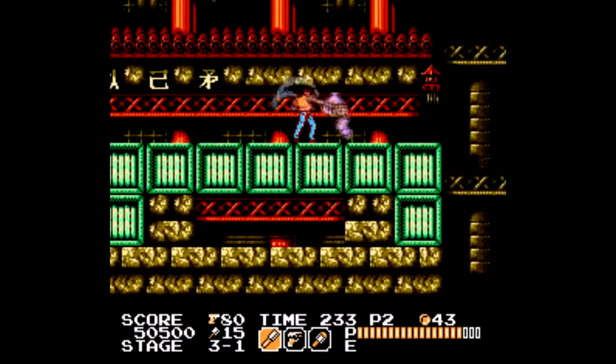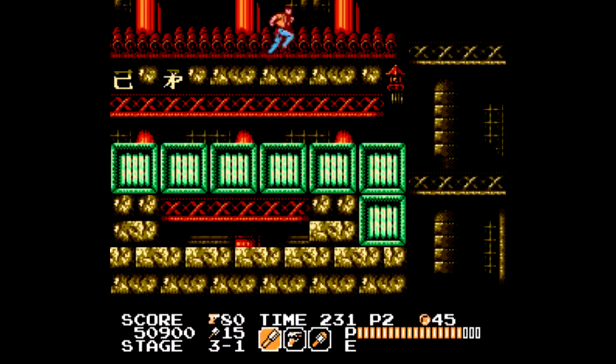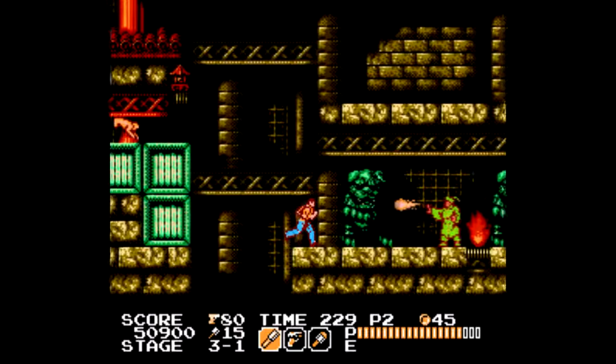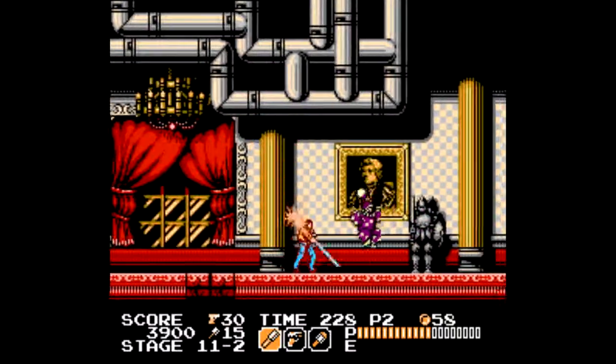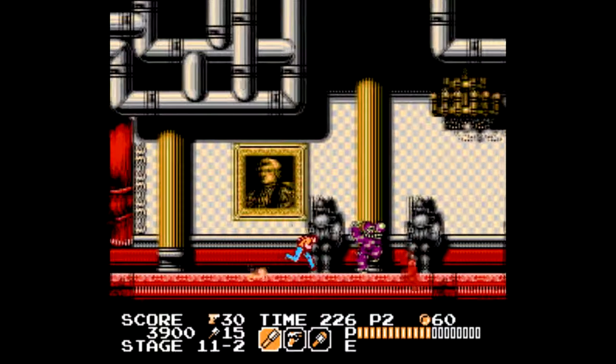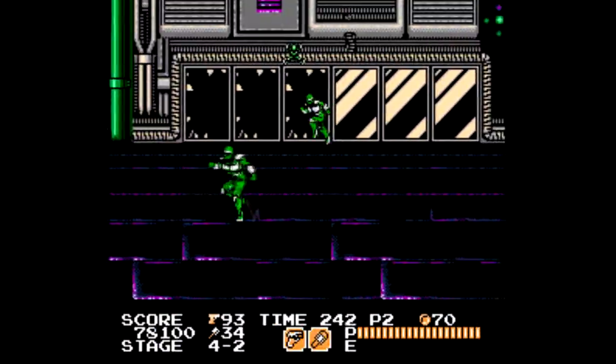The gameplay of Vice Project Doom is heavily similar to Ninja Gaiden. It has the same pacing, same strategy, similar enemies, and similar cinematic cutscenes. The game has three types of levels: your normal side-scrolling levels, top-down drivers, and first-person rail shooters.